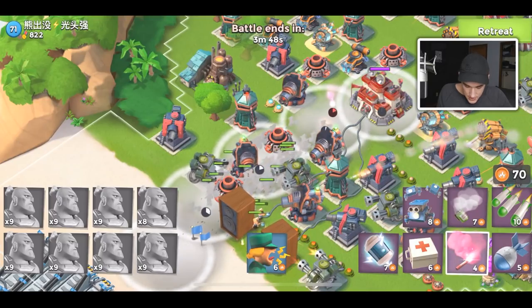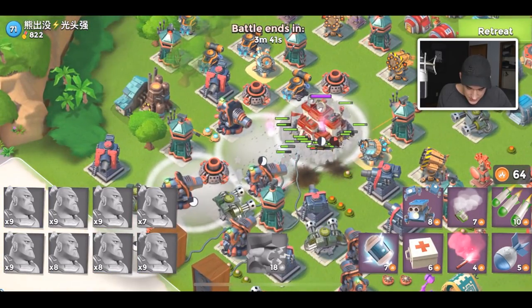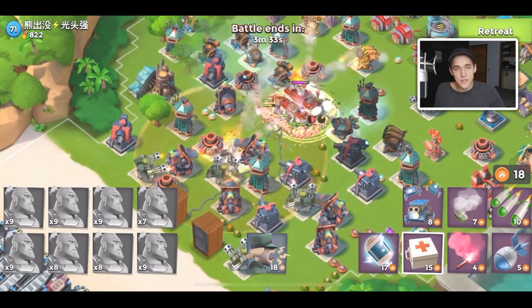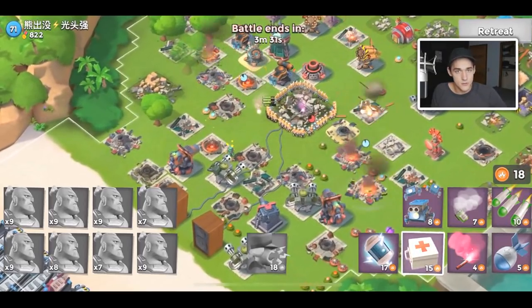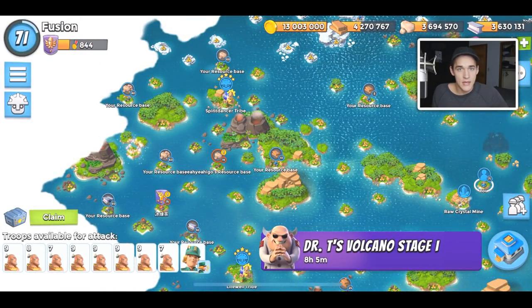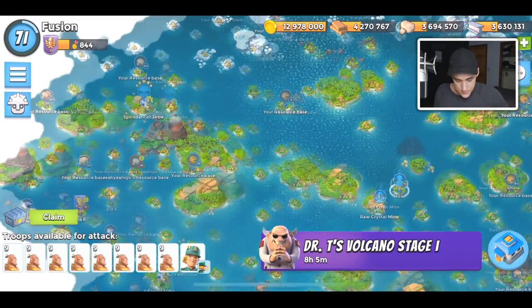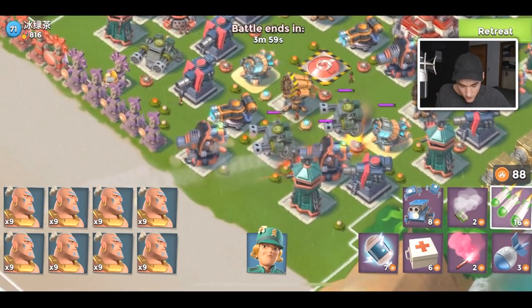They nerfed warriors in the same update they nerfed tanks. In the old Boom Beach, boom cannons and cannons used to deal times-two damage to tanks. So if a cannon deals a thousand damage per second to any troop, for a tank it would be two thousand. Then there was a big balance update — they removed that multiplier and gave cannons and boom cannons increased base damage, so they hurt all troops more but tanks less. Then they also nerfed tanks separately, so there were a ton of balance changes early in the game.